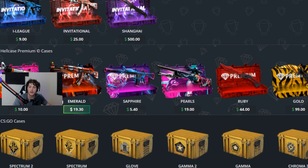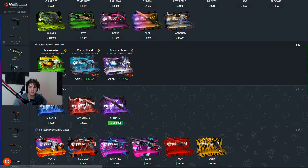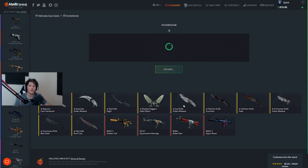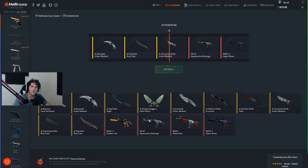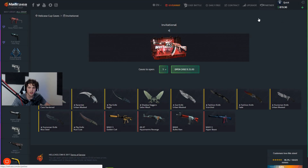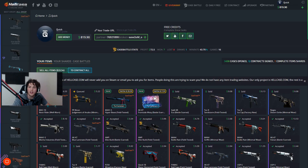They've got these premium cases, but unfortunately I'm not Hellcase Premium right now so I can't open any of those. Maybe next video. Let's go for a CSGO tournament case — the Invitational at $25. We've got some knives in here, an Aquamarine Golden Clover, mainly knives and Hyperbeasts. We got an M4A1-S Hyperbeast Field Tested — there's no way that's $26 unless it's StatTrak. It is indeed StatTrak. The factory new condition is like $30.